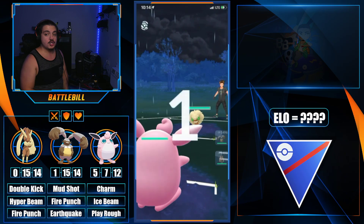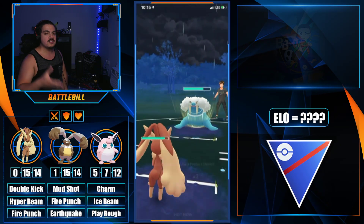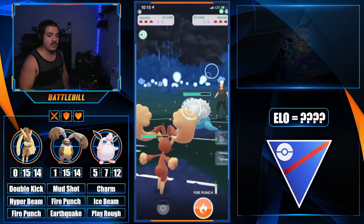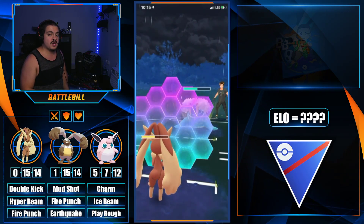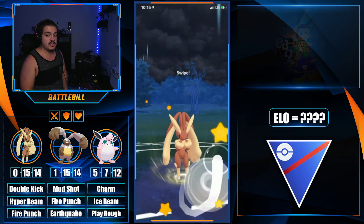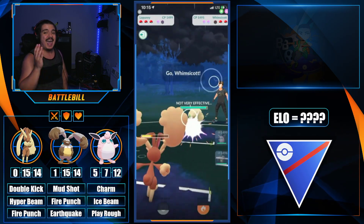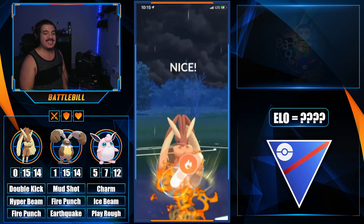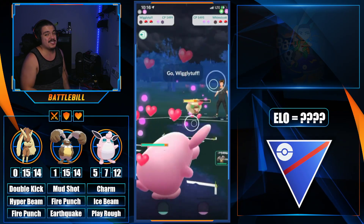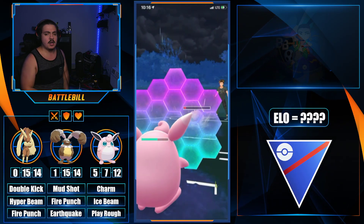Next battle: Wigglytuff on a Whimsicott lead. With ABB teams you don't want to stay in most leads — you need to lure out what your back line is weak to. Since our back line is weak to fighting, we save swap Lopunny or Diggersby to lure a fighter and then line up Wigglytuff against it. We give up a shield but keep switch, which is huge. We swap in Diggersby and go for Fire Punch, doing about half of Whimsicott's remaining health.